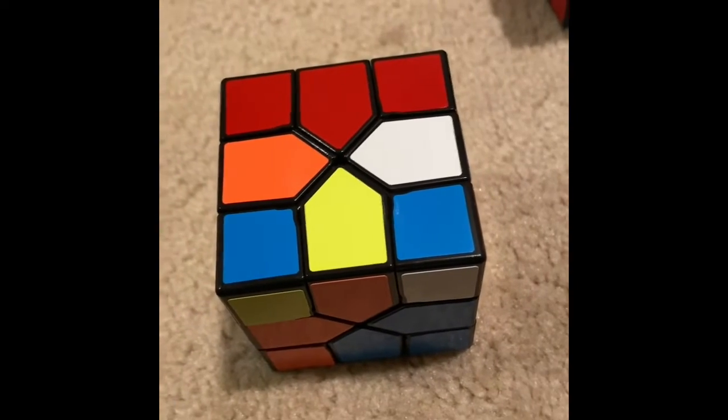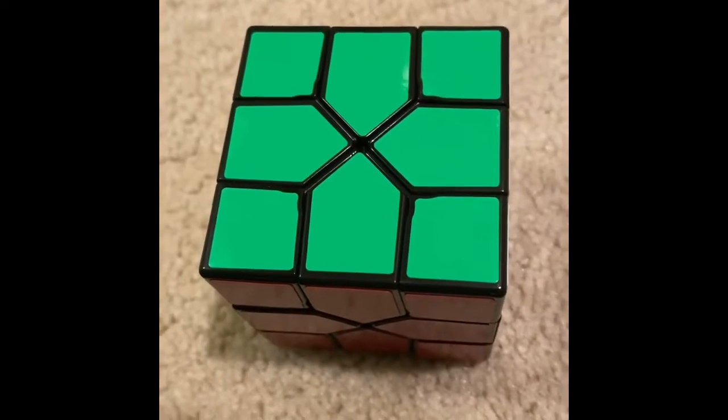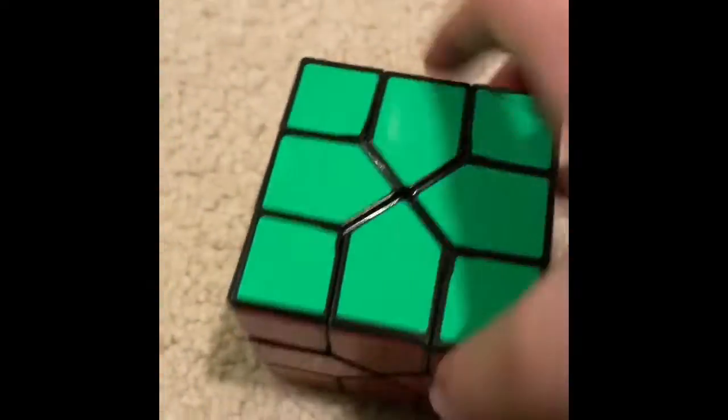And three, two, one. Okay. Look at that. Yeah, so it looks like I have to get out of cubing land. So, three, two, one, and jump.